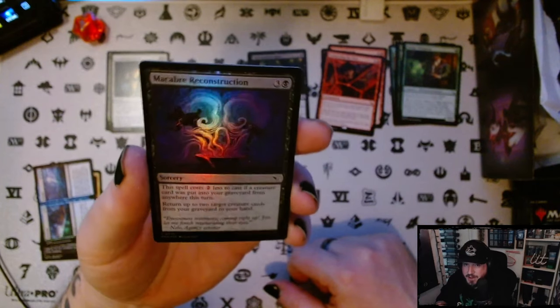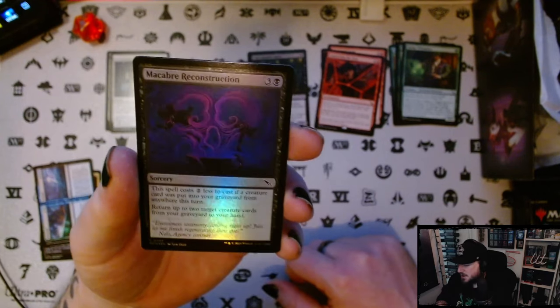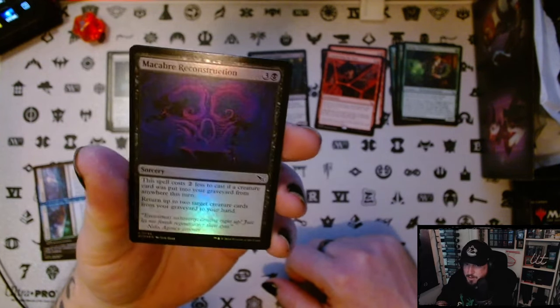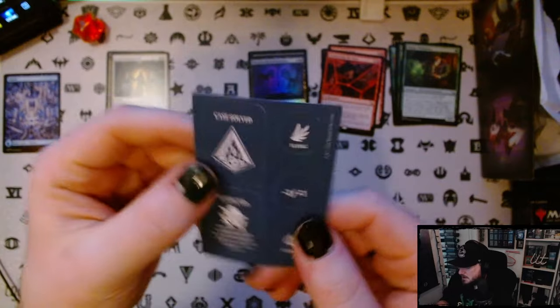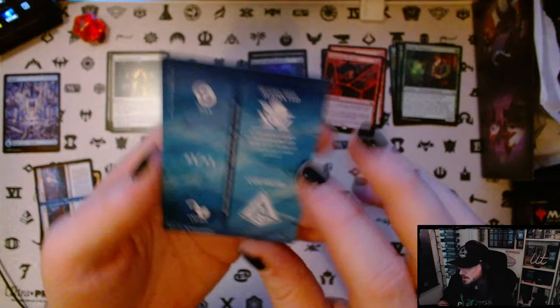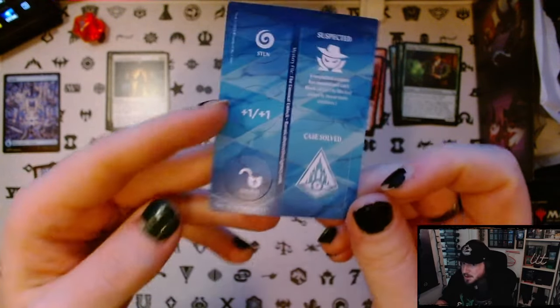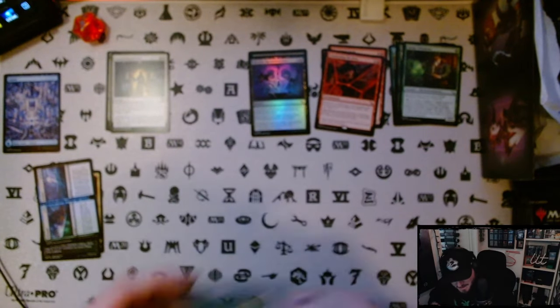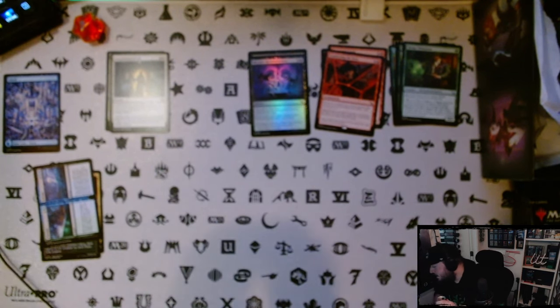And then we get a foil version of Macabre Reconstruction — this one did good work for me yesterday as well, bringing some creatures back from your graveyard to your hand. And then we get a full art Island and some tokens — poison, love the return of poison. Case solved, suspected, unlock. The unlock part I'm still confused by — I haven't seen a card that mentions it. I might just be missing the plot.